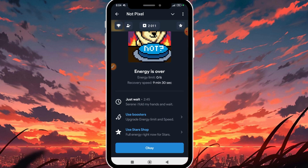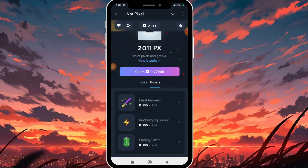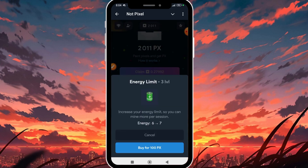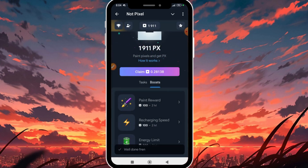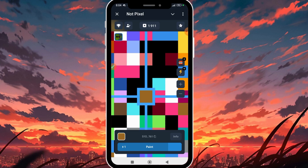For this tutorial I'm going to use a booster. I'll click 'Use Boosters.' I can see my available boosters: Pinch Reward at 100 PX token, Recharging Speed, and Energy. I want to increase my energy level so I can mine more. I'll click the 100 PX token booster to buy Energy Level 3, which increases my energy limit from six to seven. After buying, my balance is now 1911 PX.